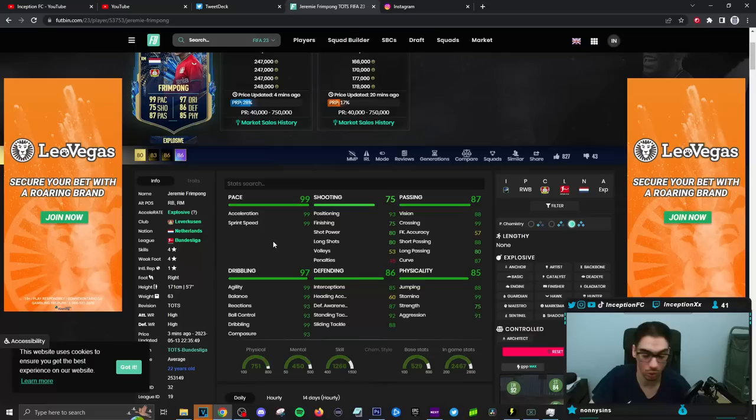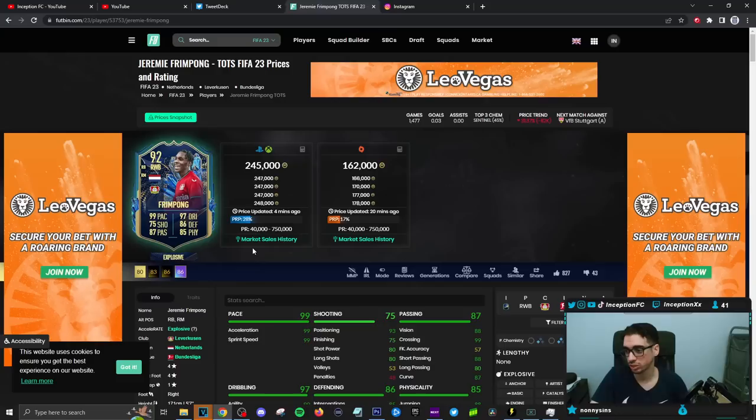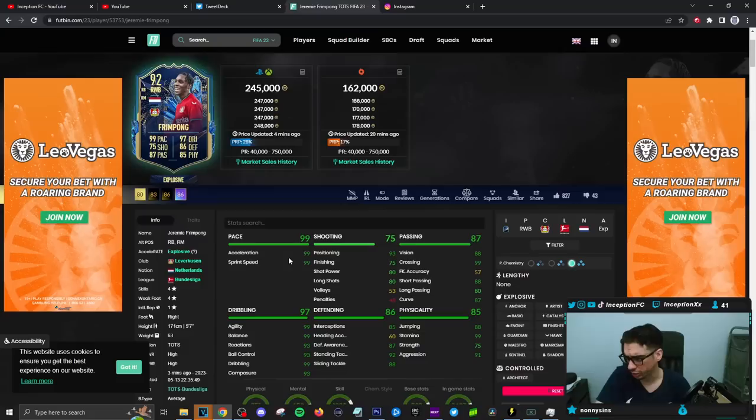Obviously all that stuff is actually really good to work with so far, especially for the links that you can provide for your team with the different types of players you can get — Dutch players, Bundesliga players. The main one is obviously going to be Diaby if he ends up getting the maximum upgrade from the Europa League card, or if you have the Team of the Season version.